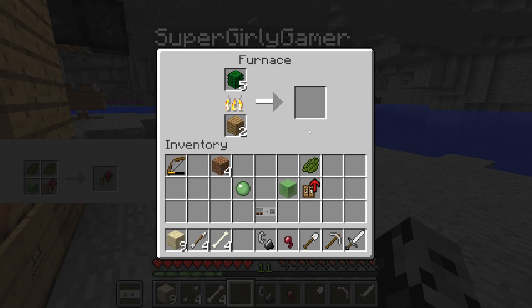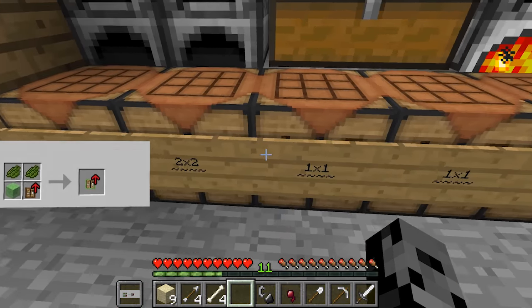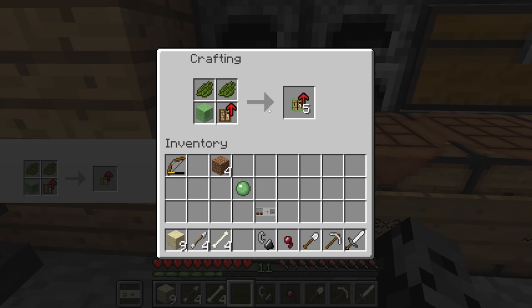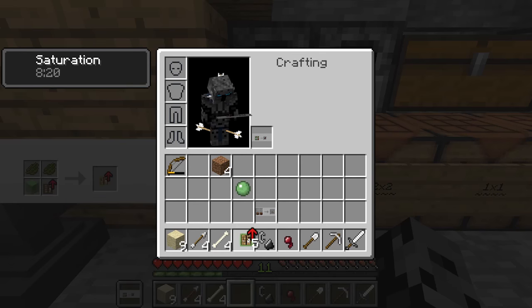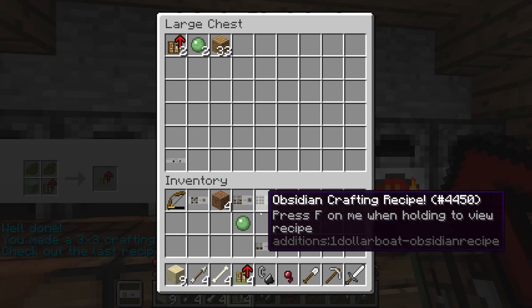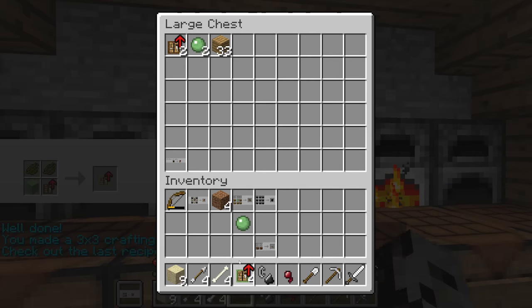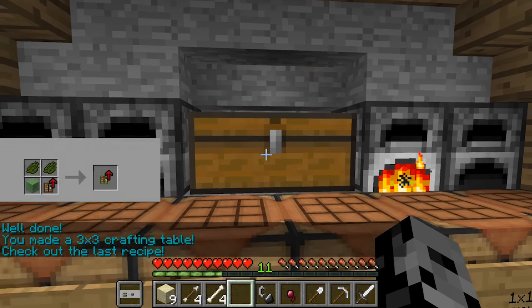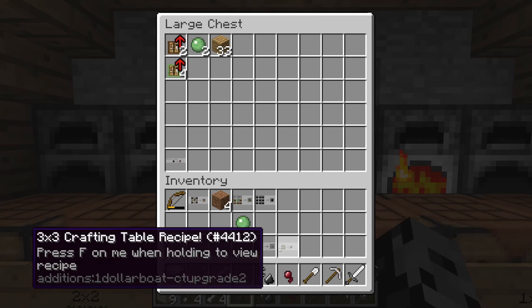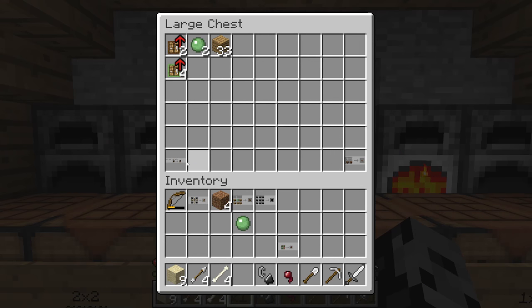I've got this beautiful thing coming - and boom, done! We put this in like this, go boom, and yes we did it! 'Well done, you made a three by three crafting table, check out your new recipes.' We've got three new crafting recipes. I'm putting the crafting table recipes in one slot and the boat and other ones separately so they're all in order.